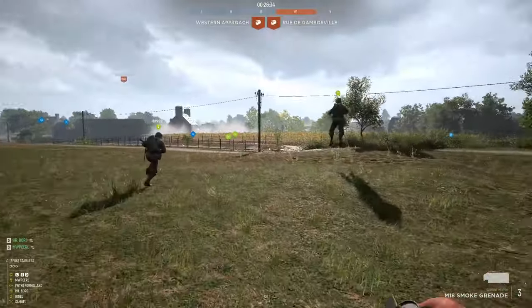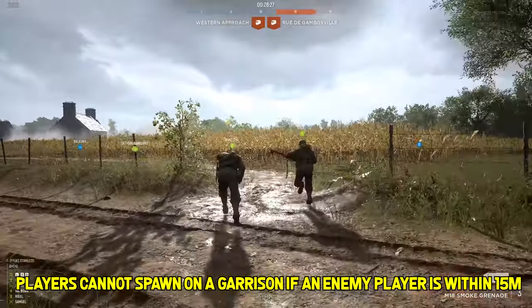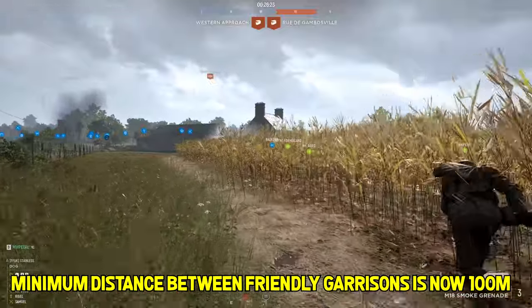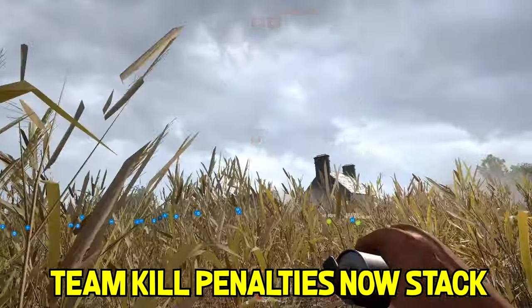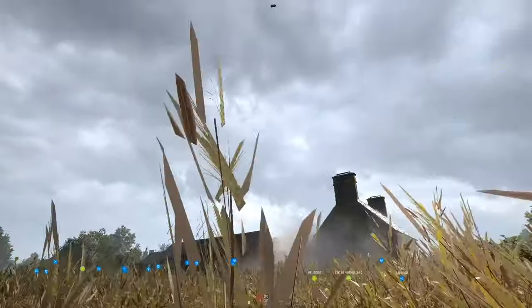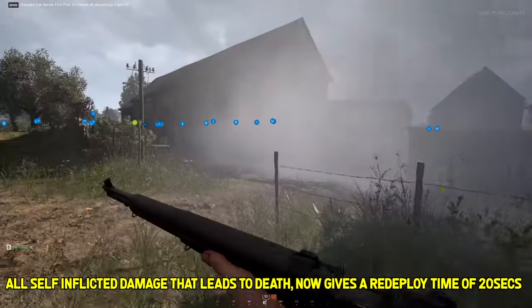To counter attack spawn camping, they made several changes. Players cannot spawn on a Garrison if an enemy player is within 15 meters. Minimum distance between friendly Garrisons is now 100 meters. Team kill penalties now stack — additional team kills extend your next redeploy time by 10 seconds each. Redeployment was nerfed from 10 seconds to 20 seconds. Unfortunately, suicide is also 20 seconds.